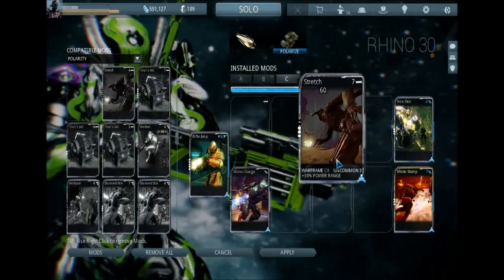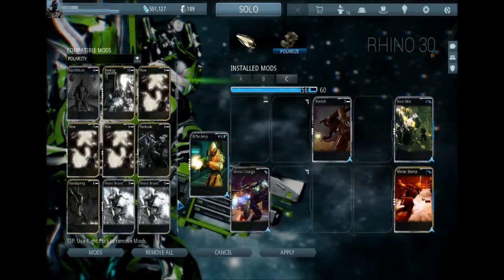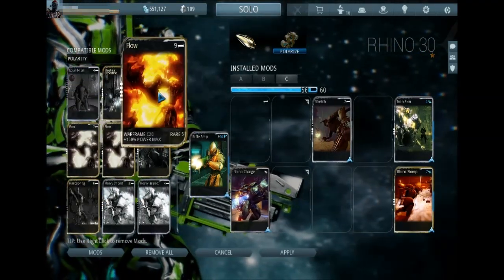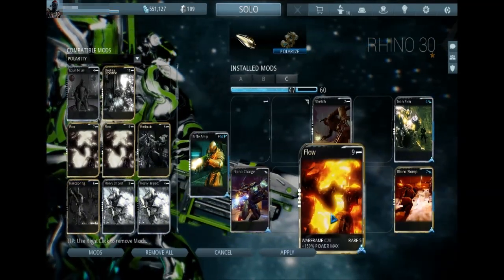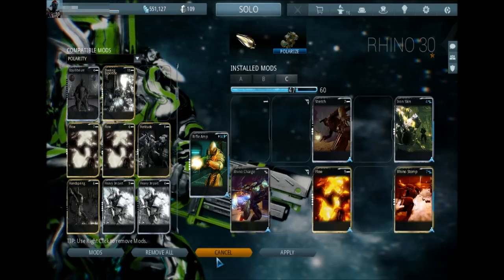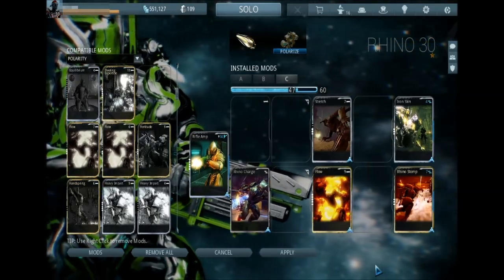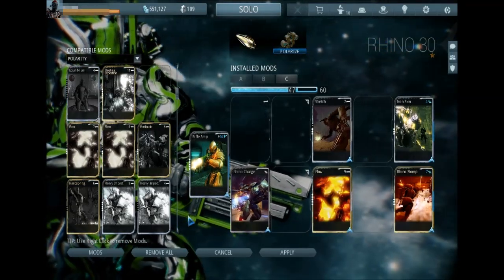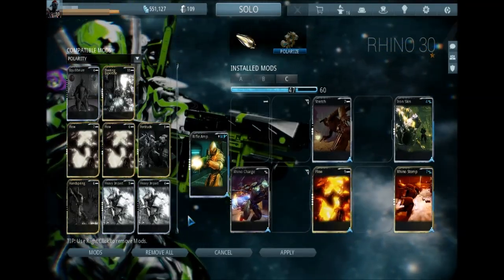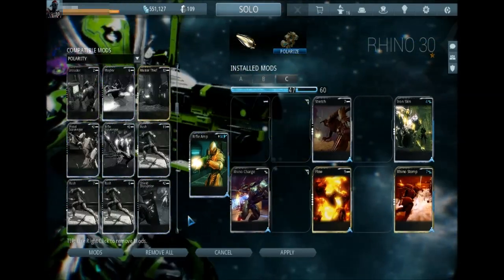First would be obviously either Stretch or Flow — they're both equally viable depending on what you're running. Flow maybe if it's higher level content and you want more of a pool for Iron Skins. Stretch if you just want to stomp and ruin the map — that 25 meter range plus Stretch is quite vicious, and will hit pretty much all of your defense area if you're guarding a pod or a terminal.